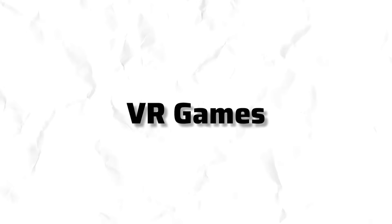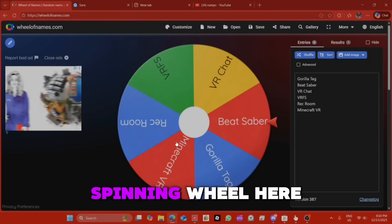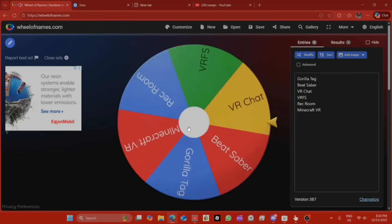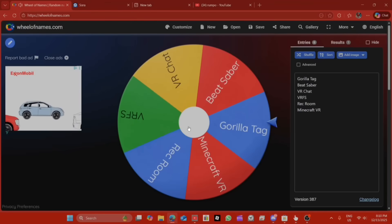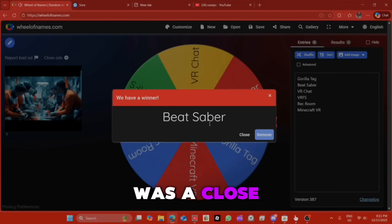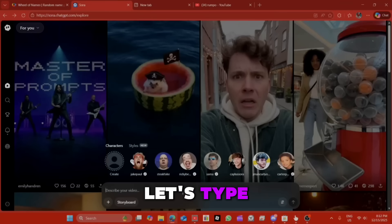Today we're recreating VR games using Sora AI and seeing which one has the best results. I'll use a random spinny wheel to decide which game we're doing first. As you guys can see, we have our spinny wheel here with all the games on it, so let's just go ahead and click. It was a close one but in the end we got Beat Saber, and now that we're on Sora let's type it in.